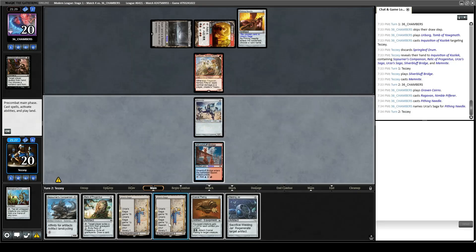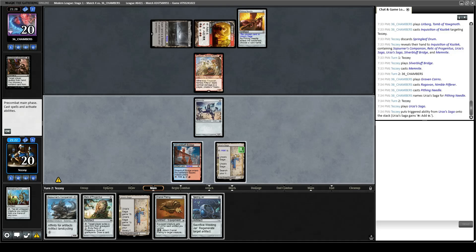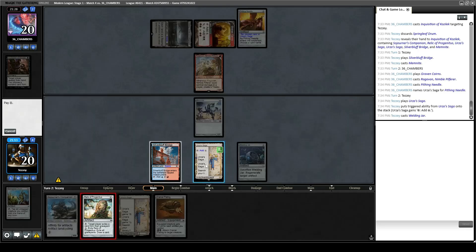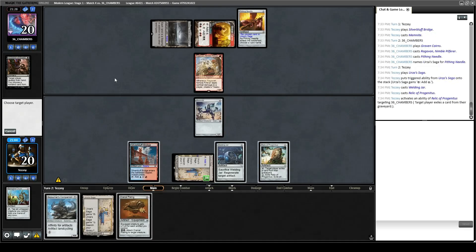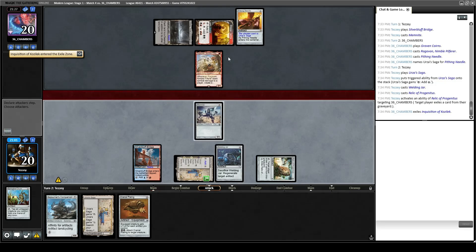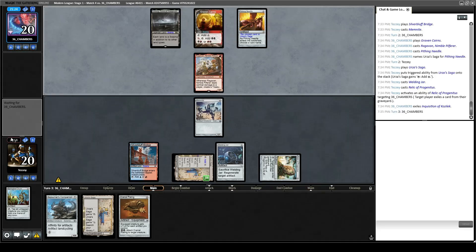Do I want to play Cranial Plating or Relic? I suppose I want to get the Relic down early to keep their graveyard in check, keep them off Delirium, make it harder for them to kill Sojourner's Companion. Pass the turn. If they attack with Ragavan I will 100% block with Memnite — I'm not very attached to it right now, and I'd love for the stupid monkey to be gone.